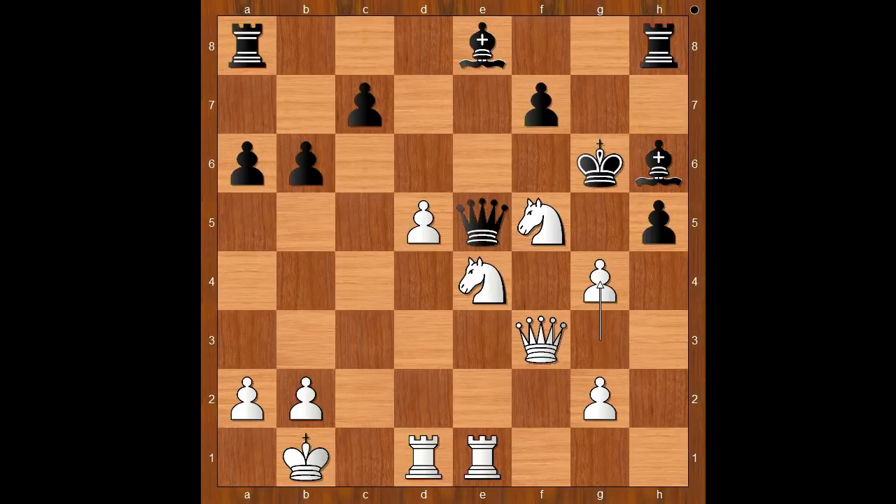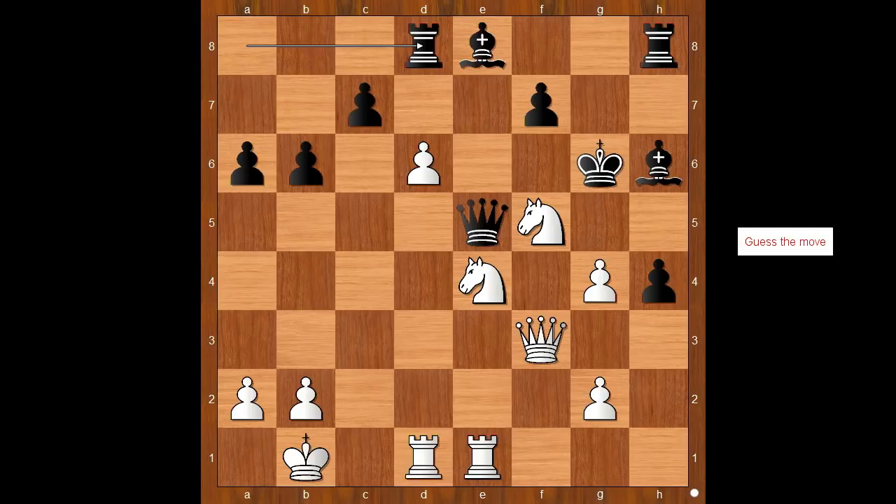I played g4, intending to open the g-file. h4, keeping the file closed. d6. Rook to d8 — I was hoping for c takes on d6, then rook takes on d6 check. Terminator played rook to d8. White to move — how would you continue? I can take the pawn on h4. I played rook to d5. Is this a blunder? What is defending the rook?